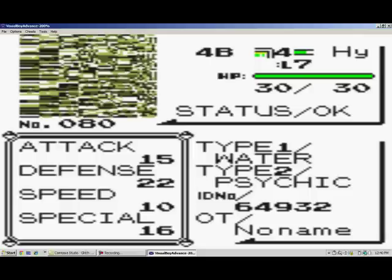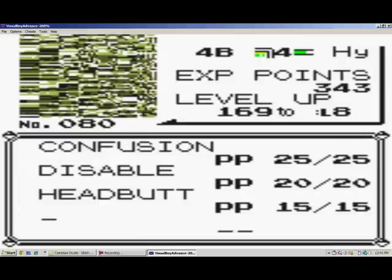So we caught 44HY. Its cry is the Vermillion City theme — that's pretty cool. Looking at its stats, they're very similar if not identical to either Slowpoke or Slowbro. It's got nice defense, really nice defense, pretty decent special, and an average attack with a low speed. Its moves are Confusion, Disable, and Headbutt — something that you would easily find on a Slowpoke or a Slowbro.